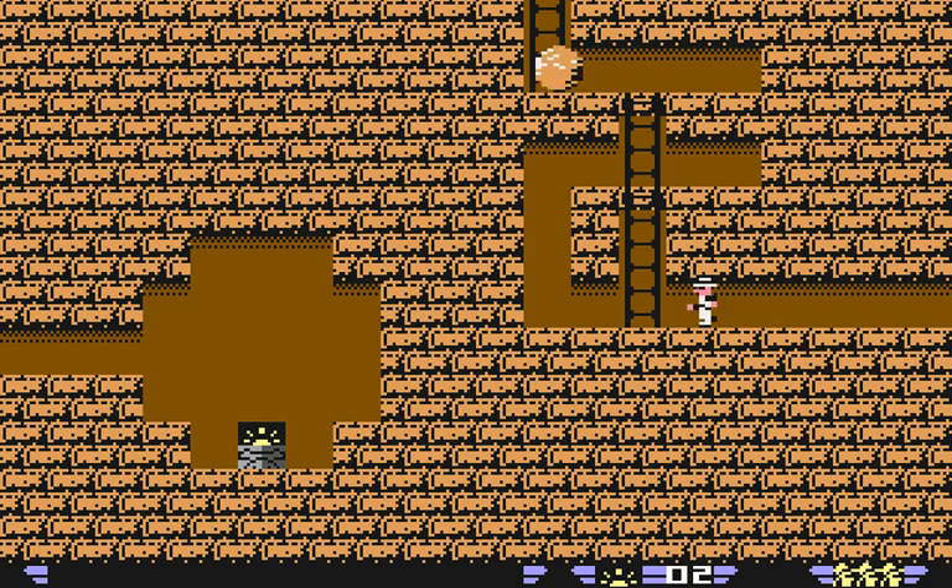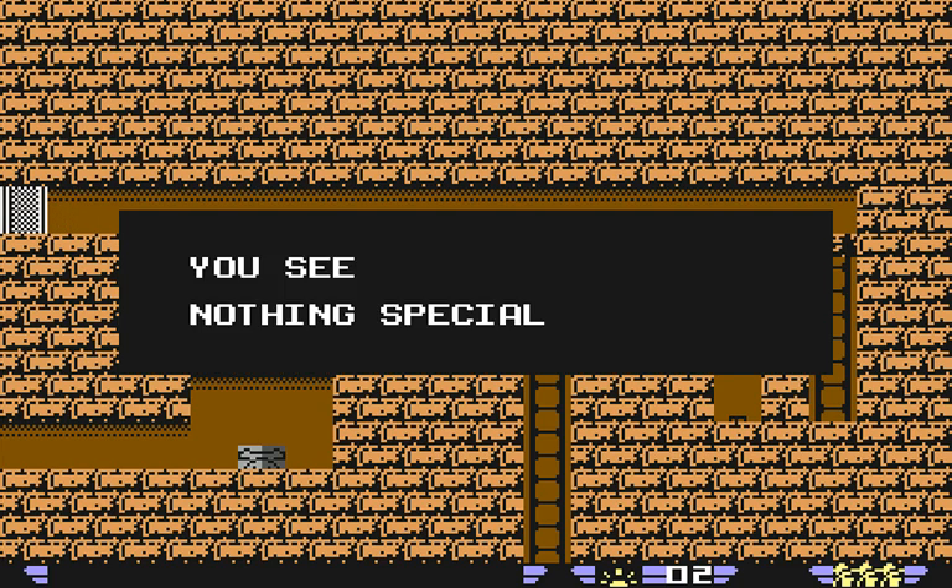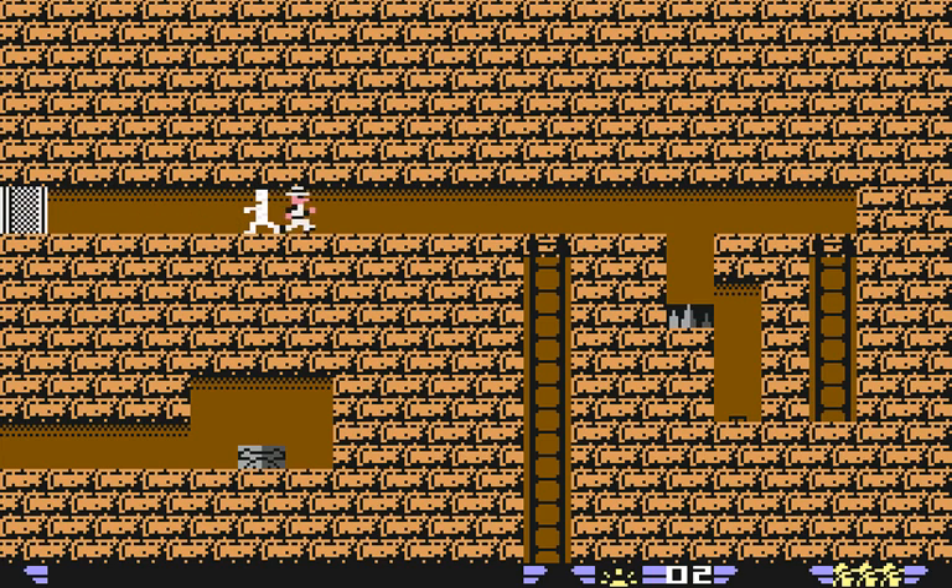And we have another boulder — we just wait for the timing. And here we have a mummy which is just kind of standing there, and a door we can't get through. And here we have death spikes, and a very obvious button on the floor. But we can't get down there because if we go down, we'll get killed by the spikes.